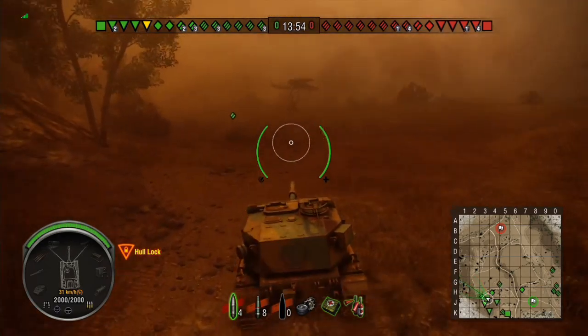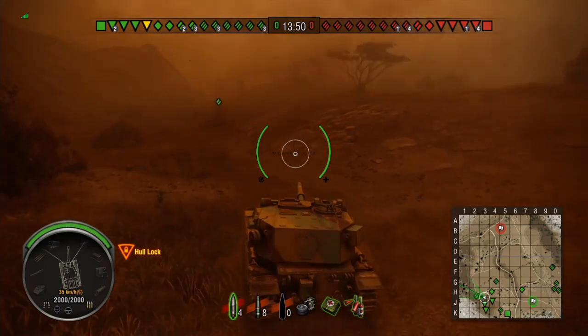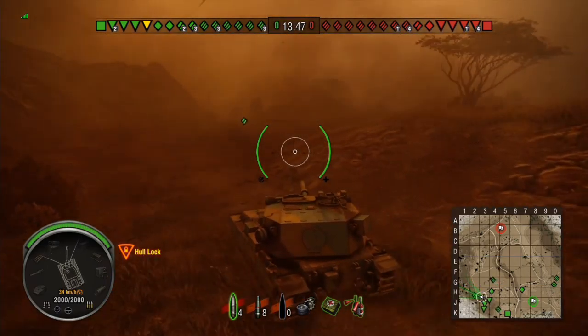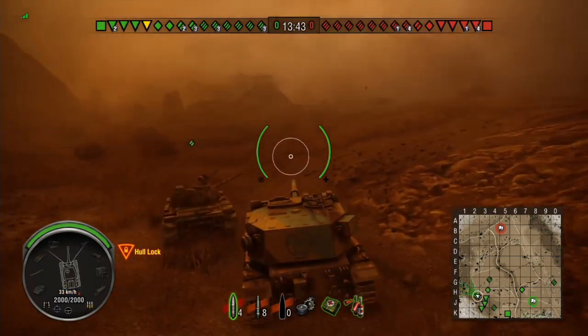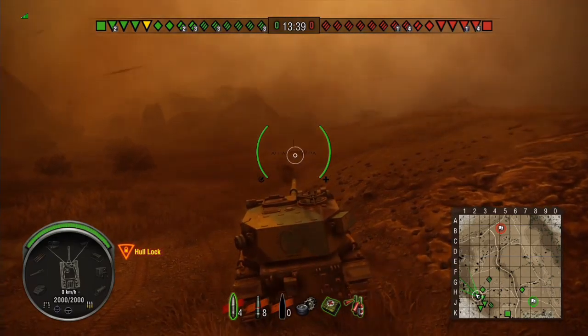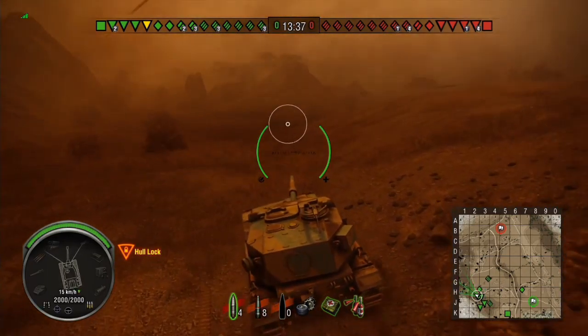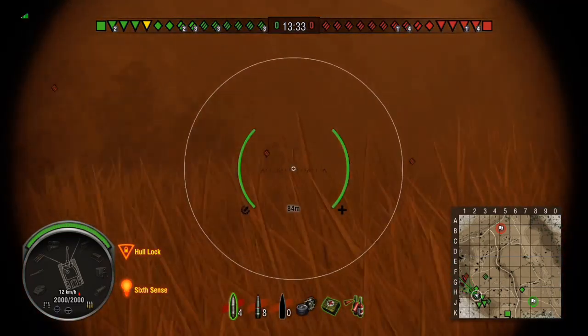I suspect they got away with crossing the open ground because the Sandstorm variant has really restricted visibility — anything beyond 300 meters is pretty much invisible. You can still shoot targets beyond 300 meters if somebody is spotting for you, but the spotter is working on a very restricted view range.